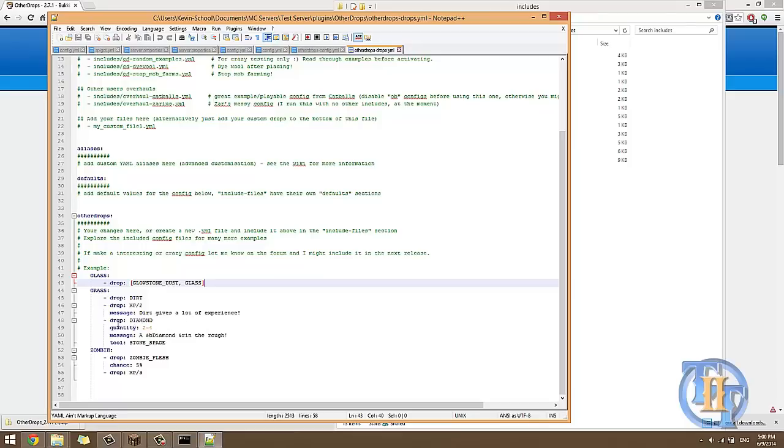The next drop is diamond, quantity 2 through 4, so it's a range — sometimes it drops 2, sometimes 3 or 4. The message is 'a diamond in the rough' with color codes in light blue, then reset back to white. You can use Minecraft color codes in your messages. The tool is specified as 'stone spade' — in Bukkit, shovel is called spade, so you have to type it exactly as 'stone spade.' This means diamonds only drop when the player uses a stone spade.